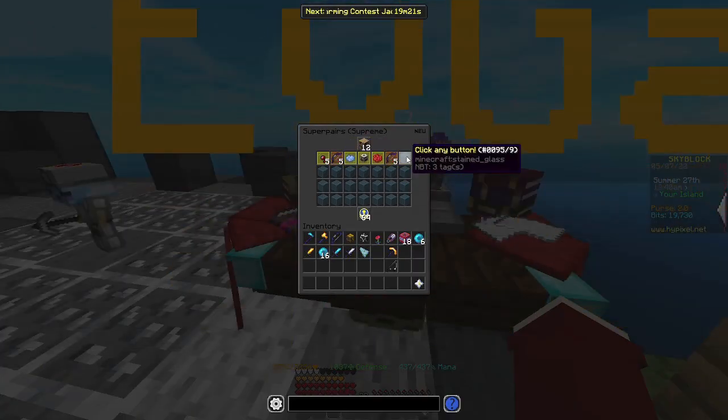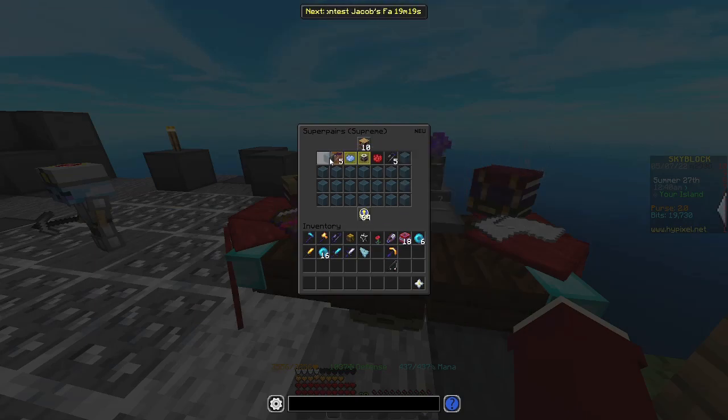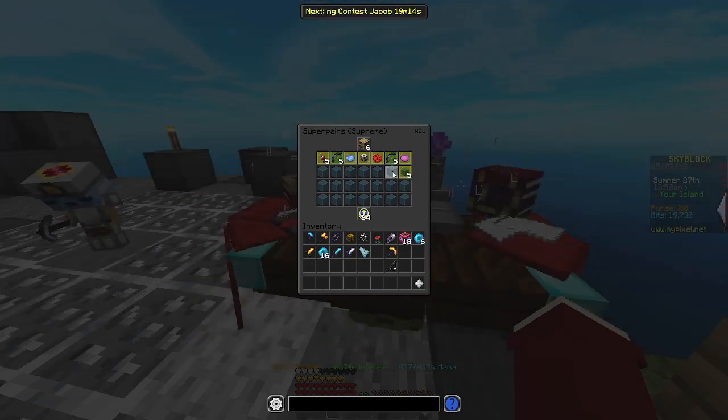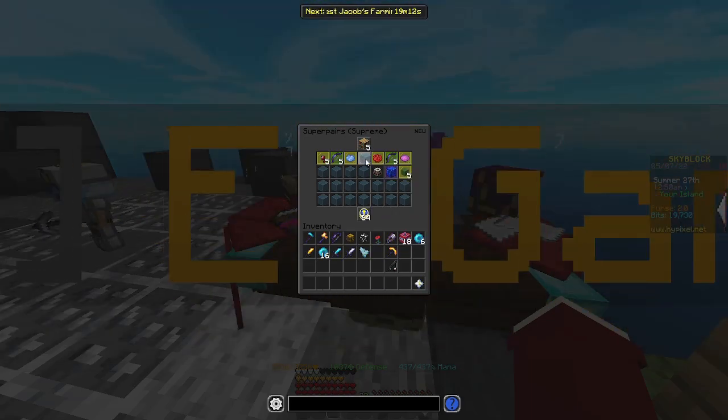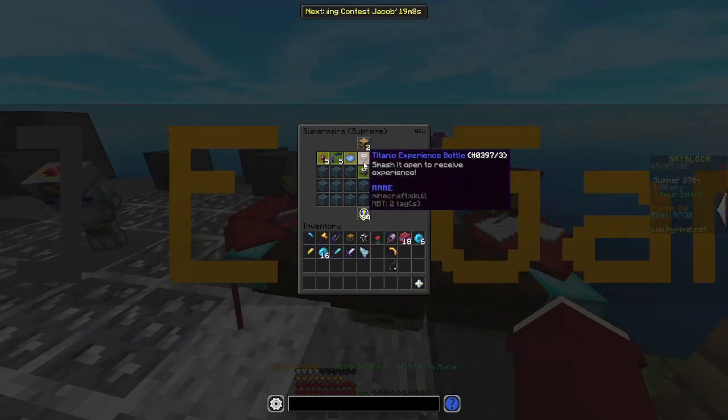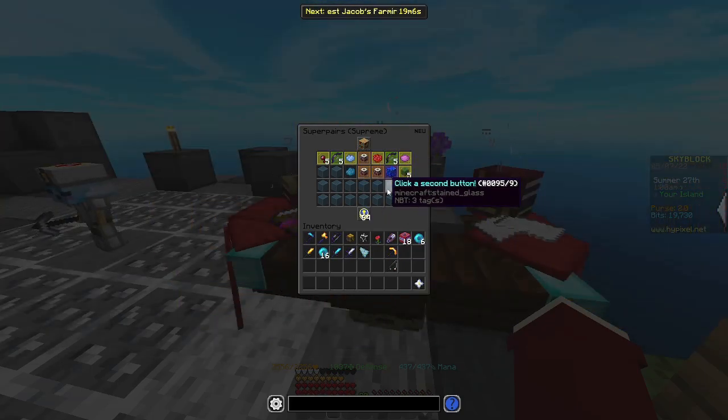Enchanting is another really easy skill to level. All you need to do is get the experimentation table and do it every day. It takes like 5 minutes and it gives you tons of enchanting XP. This is the only thing you need to do for enchanting XP. On top of that, the experimentation table can give you rare books and XP bottles which can sell for quite a bit.